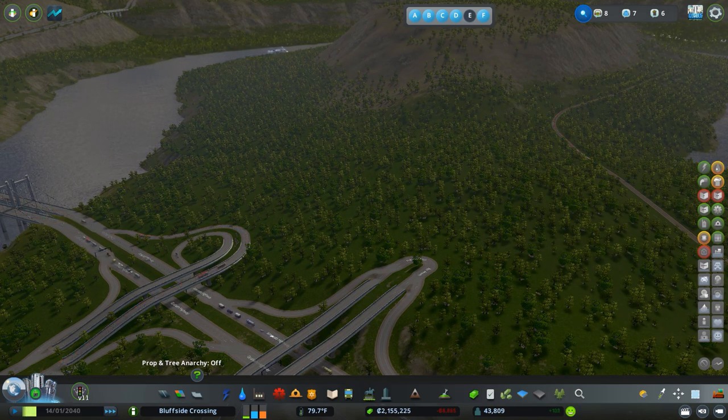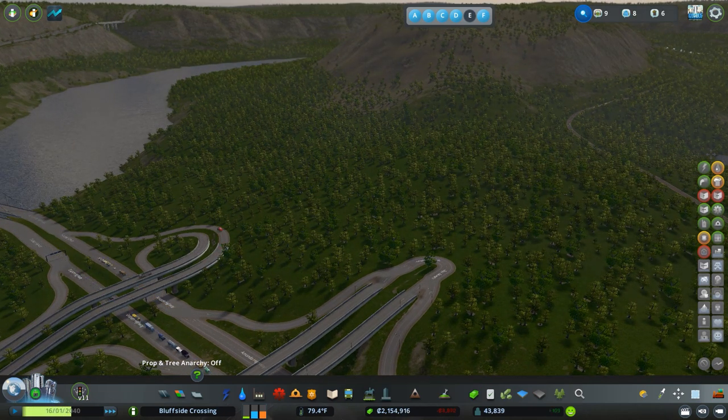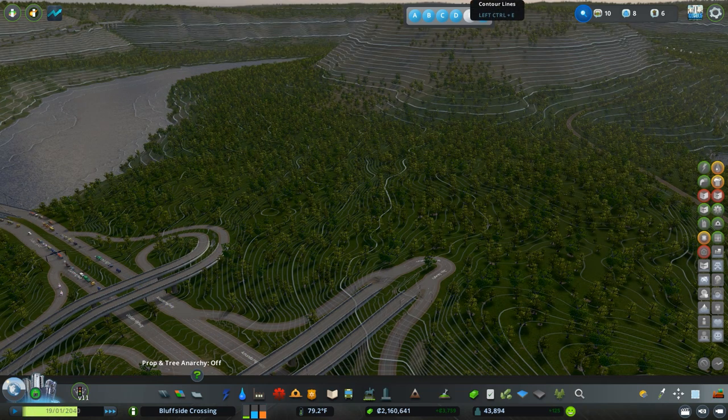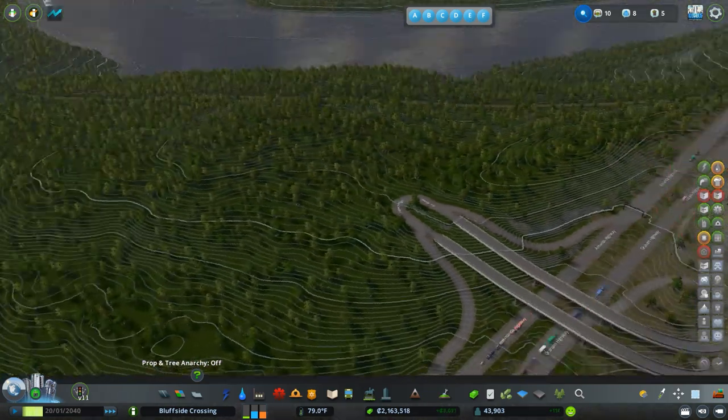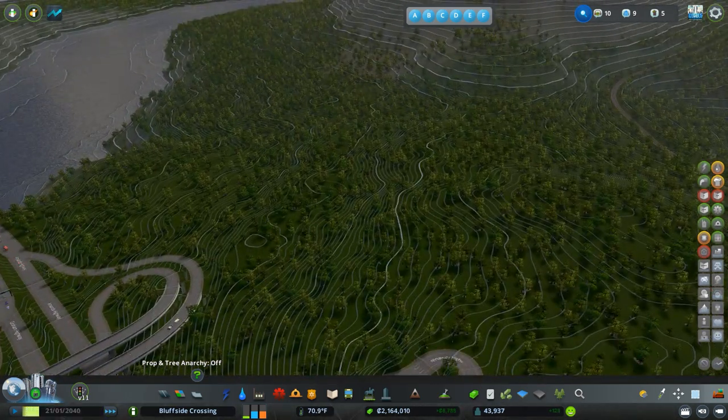If all the land is desirable to develop, they will pay a parkland credit, which gives the city the opportunity to buy land elsewhere. This is generally discouraged — it's difficult for the city to buy large chunks of land, difficult to justify purchasing ten acres in a cornfield in anticipation of future development, and other needs can eat into those fees. A new park way out in the middle of nowhere doesn't really help residents who don't have a park in their neighborhood. I also installed a new mod — the Toggle It mod — so that I can see the contours.